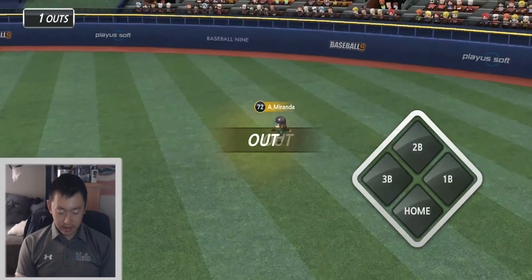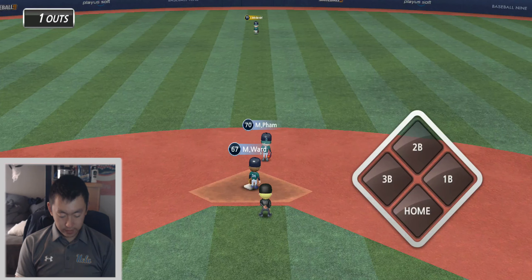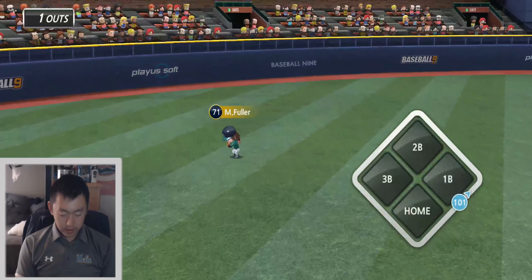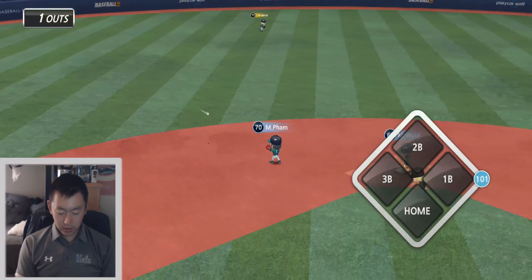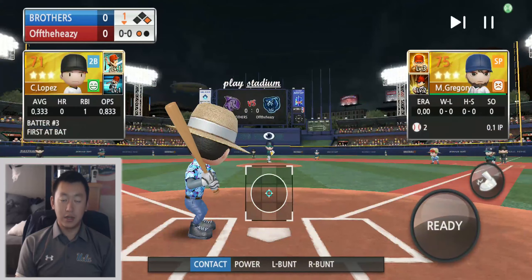We're up next and it's gonna go all the way out to right field. Drops in for a base hit — 1-1 speed. Not gonna steal. Actually, we might. Let's go, let's try to steal.